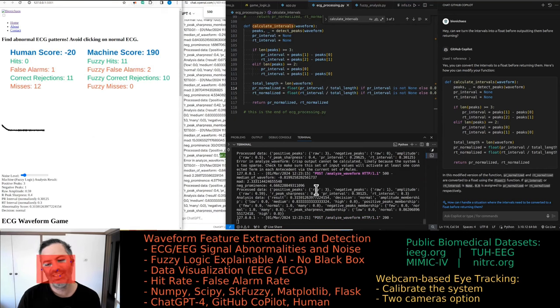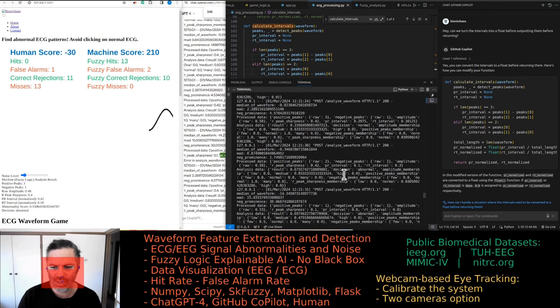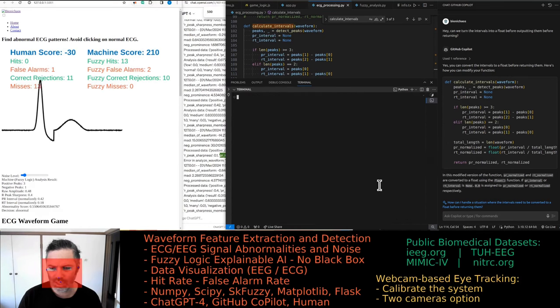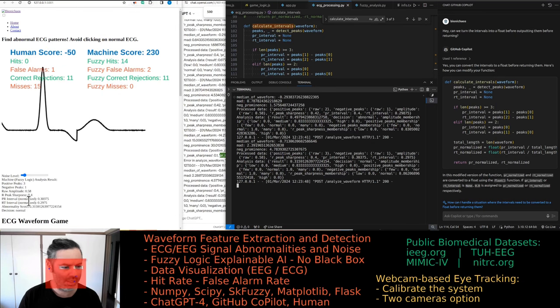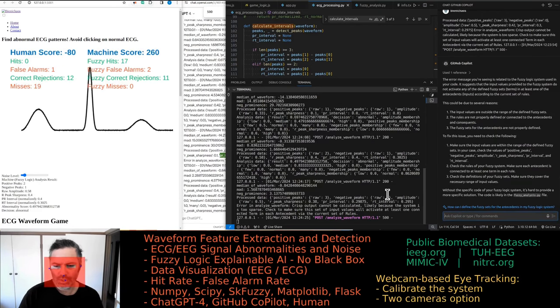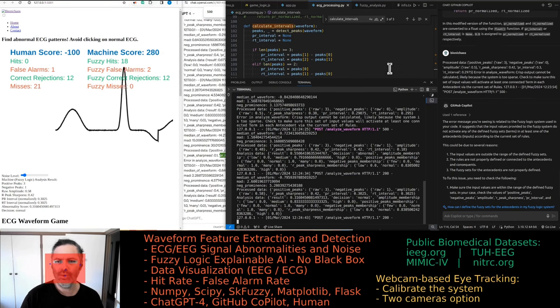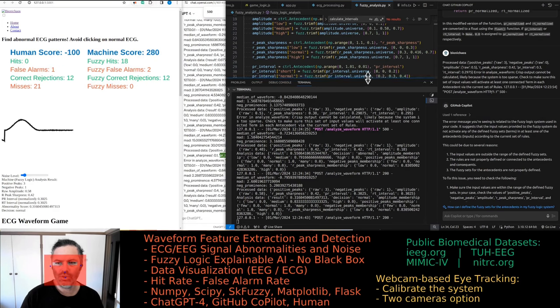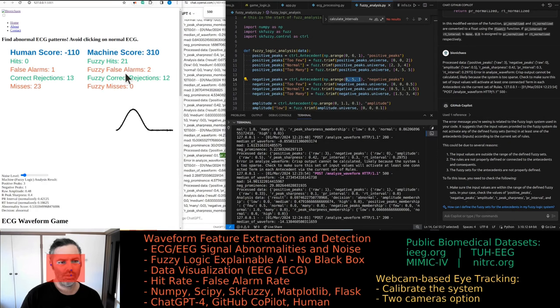Back to the code — we still have the other error. Let's clear this to see for which waveform we get PR and RT values returning None or zero. It's essentially happening when the negative peak count is zero. The fuzzy logic negative peaks go all the way from zero to five, so why is there a problem? It must be giving a false alarm for one of the waveforms.